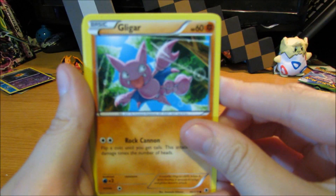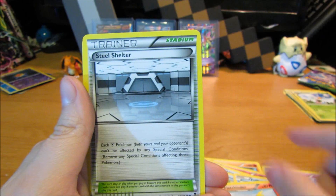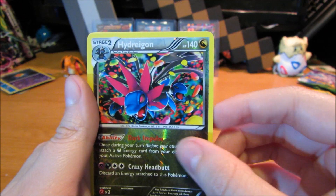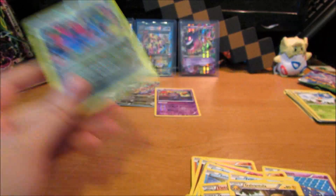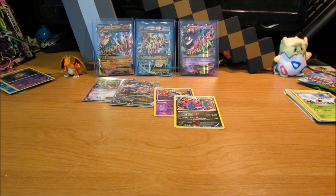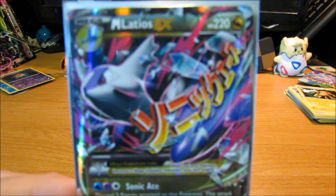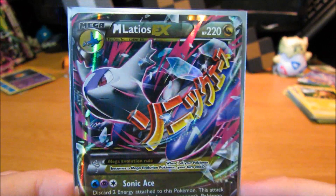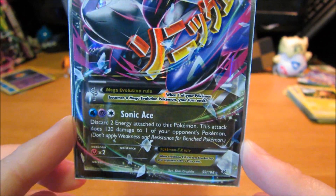Alright, last pack — lucky last pack, guys! We got Gligar, Meloetta, Totodile, Dialga, Fennekin, new steel shelter, a reverse Hydreigon, and a Galvantula. We did get two reverse rares and an EX — no holofoils, but still a freaking awesome Mega EX.